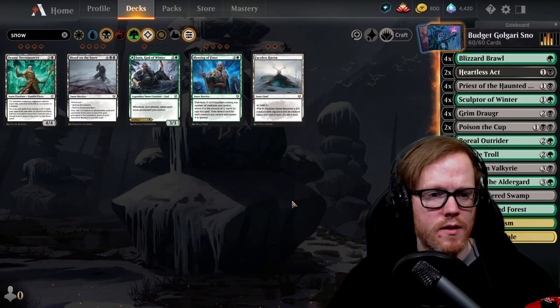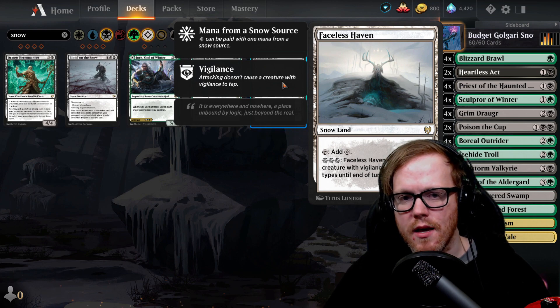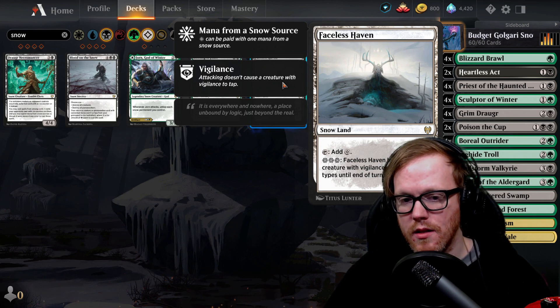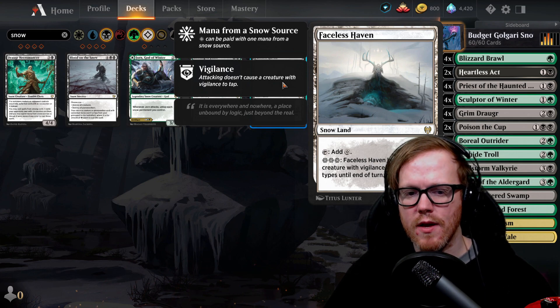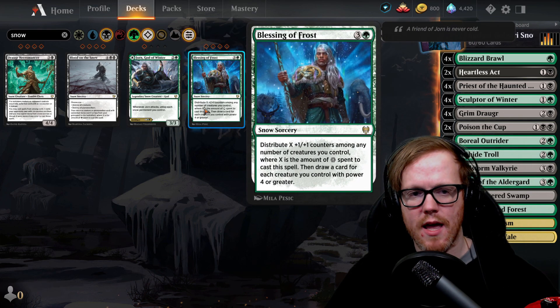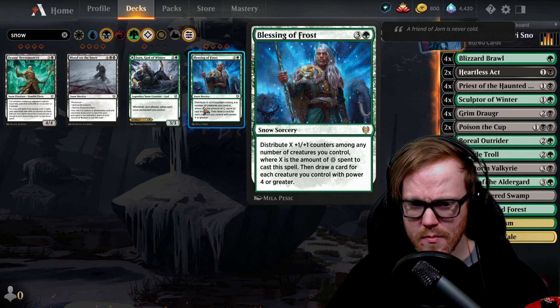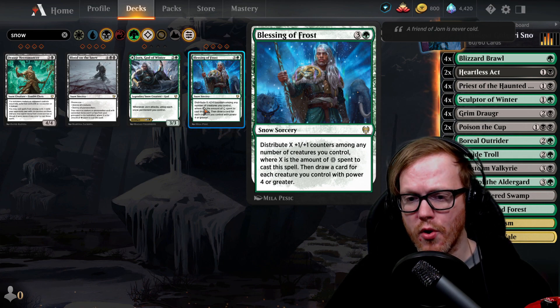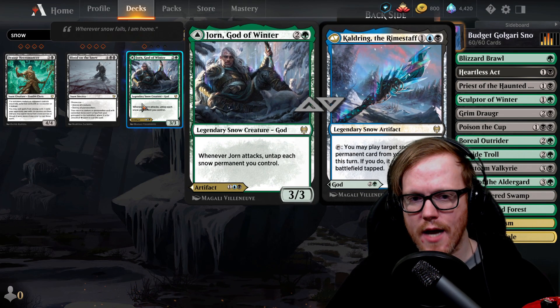I forgot to build a sideboard for this deck, but here are some great cards to craft in. Faceless Haven is a snow land — it adds colorless mana, and you can tap three snow permanents to turn it into a four-three vigilance creature that's still a land. You can attack with it and then use it as a land in your main phase. Blessing of the Frost lets you distribute X plus one plus one counters to creatures, where X is the snow spent to cast it, and you draw a card for each creature with power four or greater.